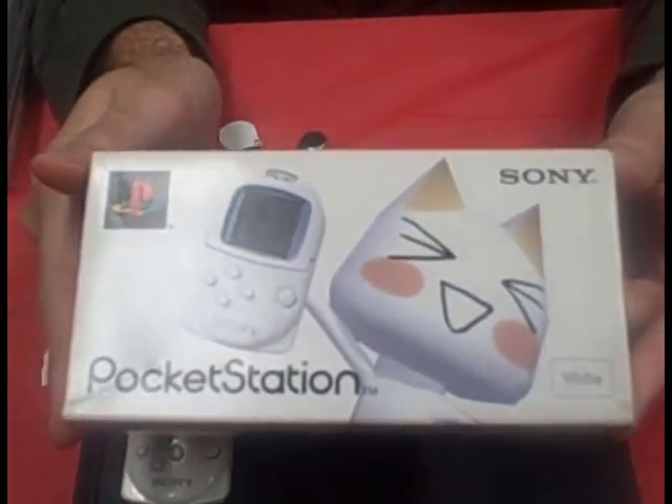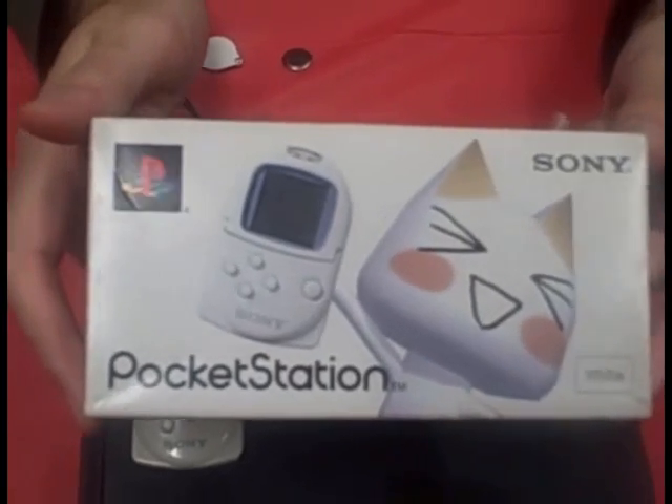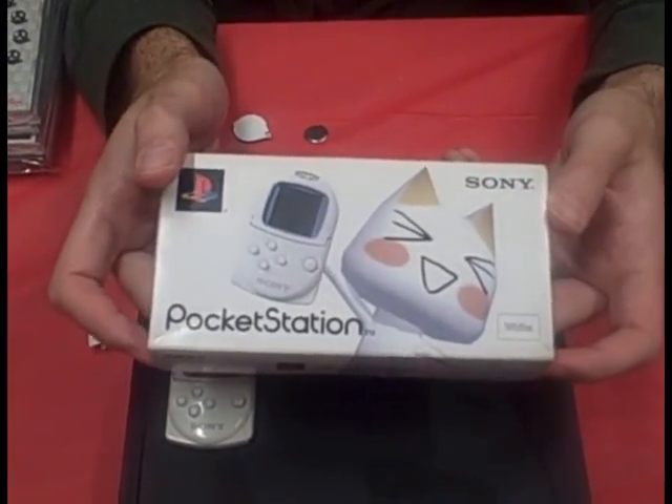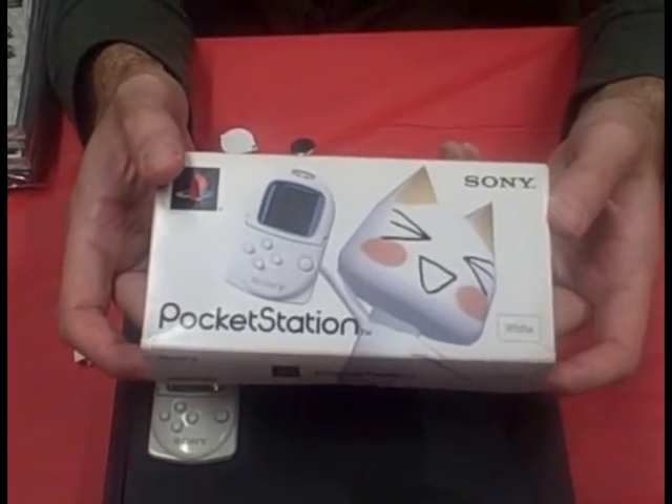Now we're at my favorite segment — the show-and-tell segment where the boys have brought things to show and tell. Let's start with Greg, who has probably the most complicated one. The first thing is the Sony Pocket Station for the first PlayStation. This only came out in Japan. It was supposed to get a worldwide release, but the Japanese loved it so much and bought so many that Sony literally could not manufacture enough to keep up with demand, so they gave up on the worldwide release.